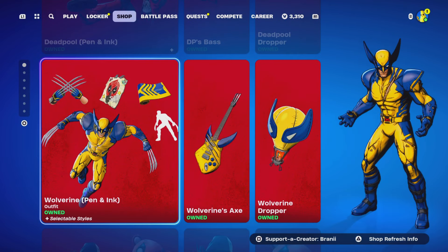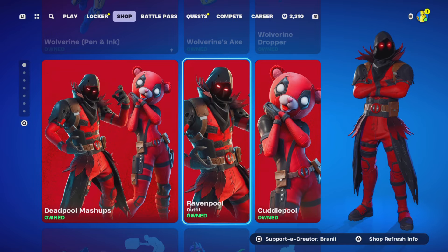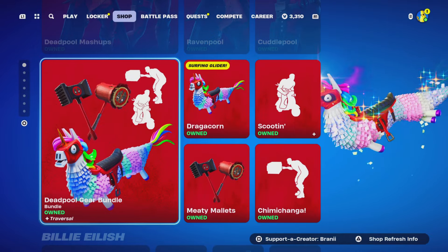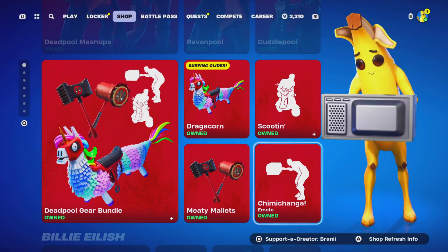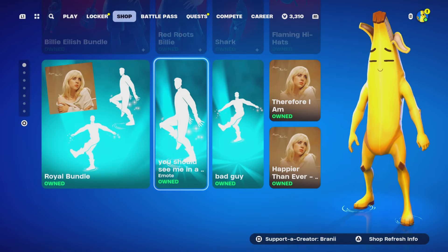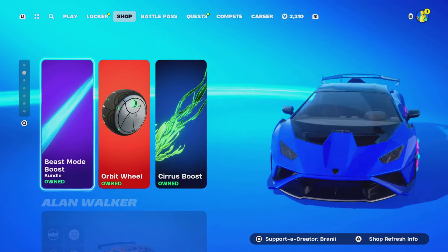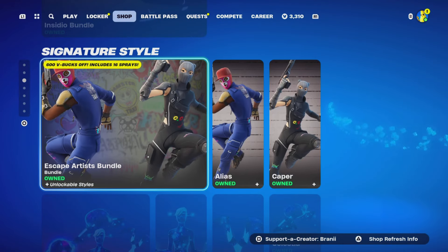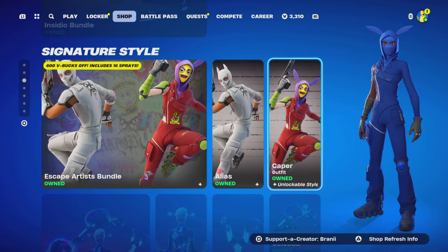We've got more Nike stuff, the Deadpool and Wolverine skins are still here ahead of the Marvel season. There's also a Mashups bundle with the Raven Pool and Codopool, a Deadpool gear bundle, and an emote featuring Peely — who's getting ready for the new Wolverine Peely skin next season. The Billy Eilish skin is still here, along with some emotes and the Cybertruck car bundle.